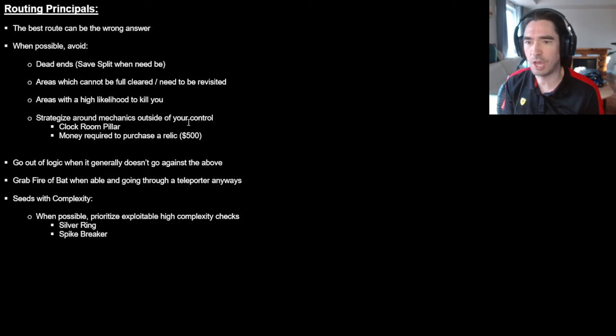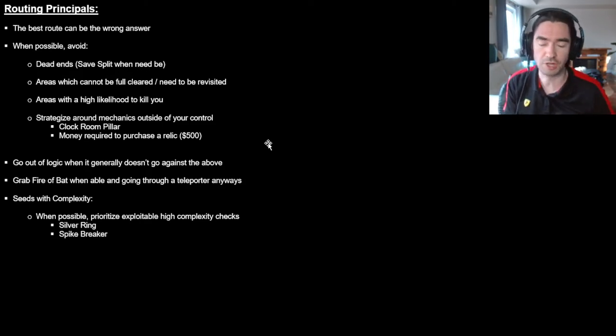Strategize around mechanics outside of your control. The Clock Room Pillar is, with some exception, outside of your control — 50% of the time it's on, 50% of the time it's off. At the beginning of the game you can control it because you've got a good sense of where you are in the cycle, especially if you're not using the menu a lot. So outside of the first time you get there, going back later kind of sucks going through the pillar. Money required to purchase a relic is also outside your control — sometimes it makes sense to avoid the library, especially if you have flight, and just come back and do it later.